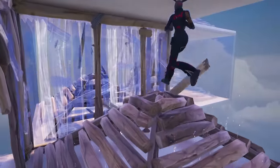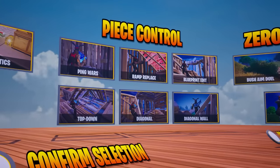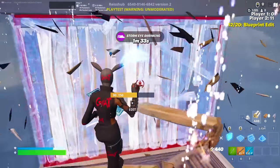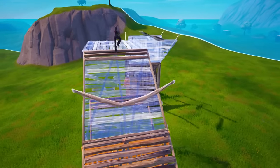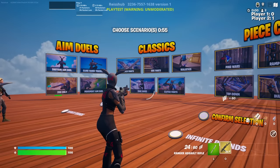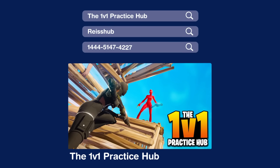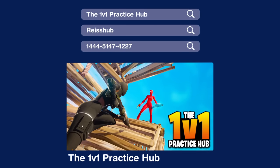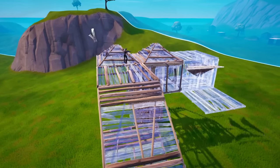Now if you want to practice any of these mechanics, I've just released my first UFN map called the 1v1 Practice Hub, which has specific wall replacing and piece control scenarios you can practice against other players, or you can just do classic build fights, box fights, realistics, zone wars, clutch fights, aim duels, zero build practice, or any combination of these through our unique voting system. You can use the code on screen or search '1v1 practice hub' to find it, and I'm following back some people on Twitter who favorite the map, so let me know how you like it and if there's anything I can improve on it.